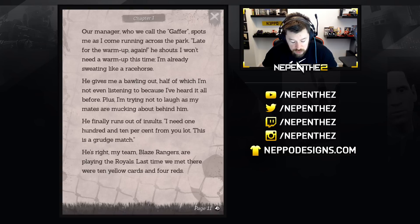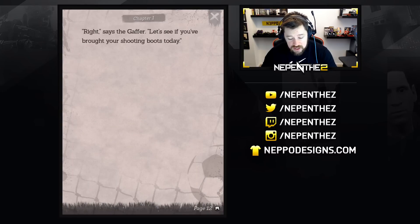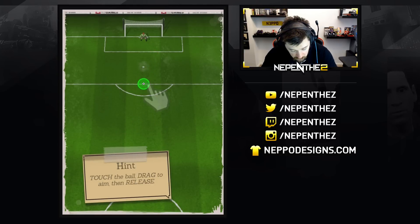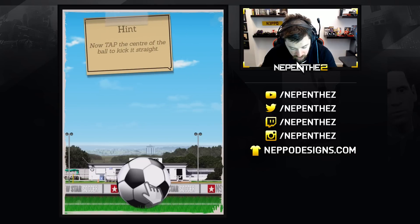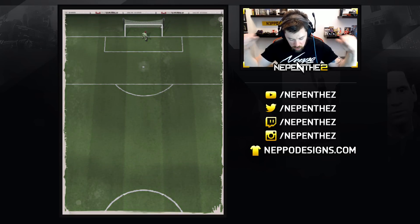He finally runs out of insults. I need 110% from you lot — this is a grudge match. He's right. My team, Blaze Rangers, are playing the Royals. Last time we met there were 10 yellow cards and 4 reds. Right, says the gaffer, let's see if you bought your shooting boots today. Drag the ball to aim — so I guess this is just much better graphics than the regular New Star Soccer. Boom. Go. I love that.